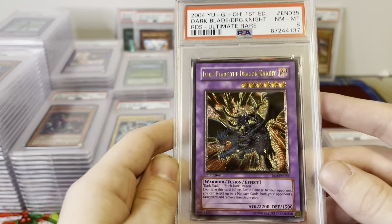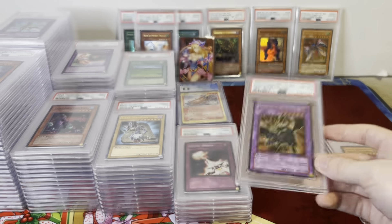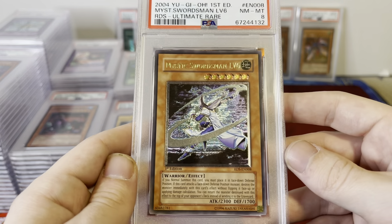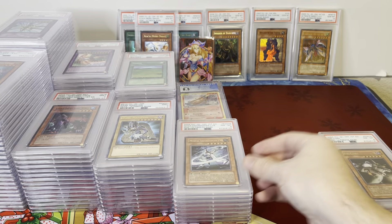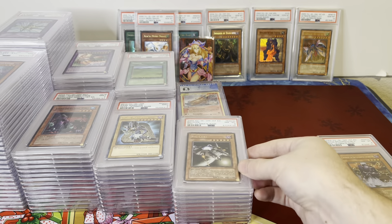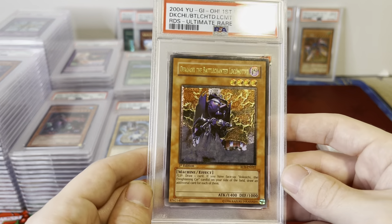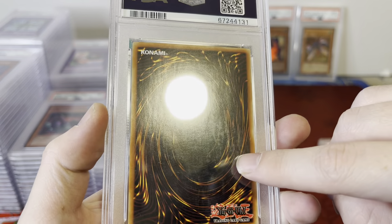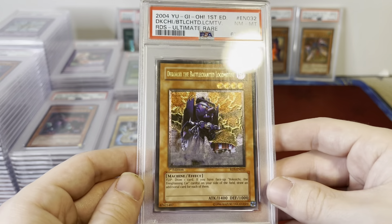Here's a good one — Dark Blade the Dragon Knight, PSA 8, Ultimate Rare, First Edition. Another big one: Mystic Swordsman Level 6, Rise of Destiny, First Edition. Big Core — all these Rise of Destiny and Soul of the Duelist cards are like pack fresh; it's just the waxing on the back from the Ultimate Rare foil stamp. Everything's really clean.